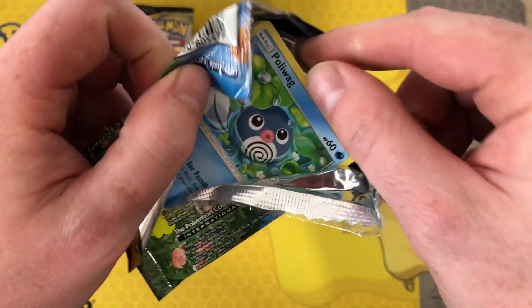And behind that we have Whimsicott GX — the most common GX that we've pulled so far out of all these booster boxes. Another white code on the left — that's like four in a row so far.